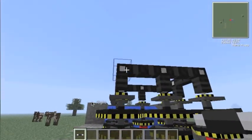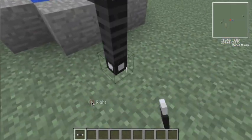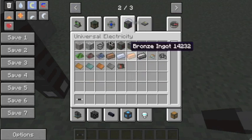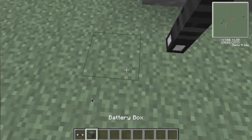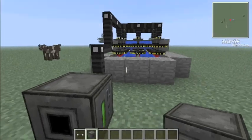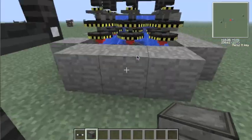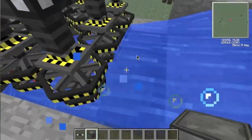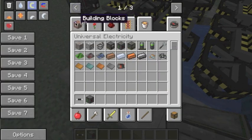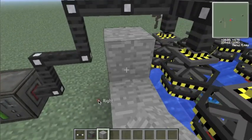Once that's done, you just need wire — I use HV wire because I don't want the wires blowing up around something this dangerous. Pump the power into a bat box or whatever energy storage you want. From previous experience, this has filled up a bat box with all four megajoules in about three minutes, so it generates power very quickly.